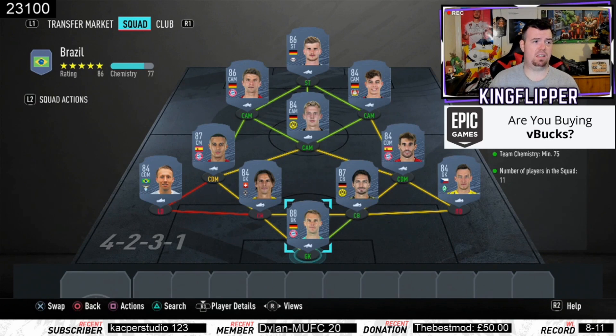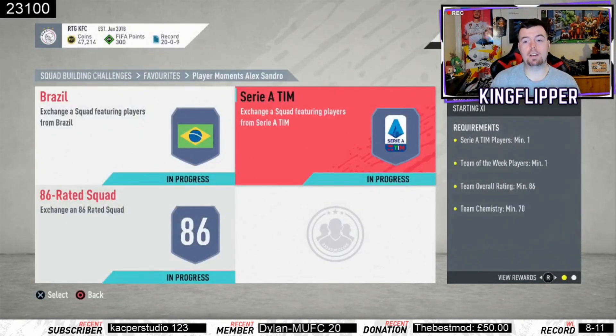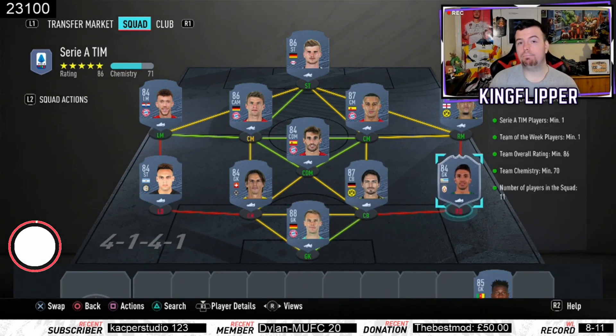It's really cheap — I got this done for 108.7k. Futbin is saying like 120-130, so we don't want that. I actually did this twice — the original I did for 117k, but then boom, 108k — absolutely superb. That's the Brazil one done. For the Serie A one, requirements: you need one Serie A player. Martinez is the cheapest 84-rated player from the league. Also need any 84-rated Team of the Week player — so if you've got an untradable one, shove him in.